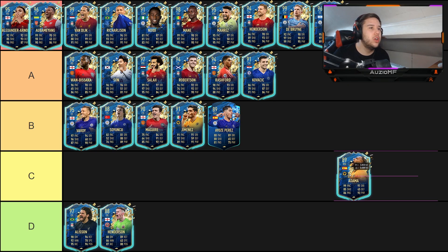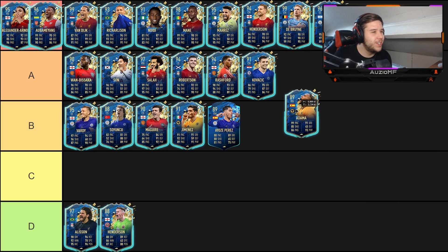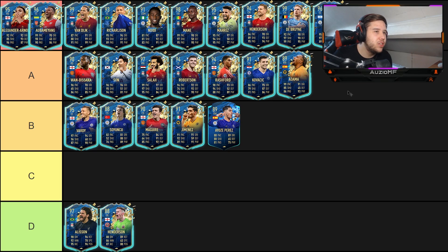Last up we have Adama Traore. Personally I'd put him up there, but we have to get into reality — he has a three-star weak foot, upgraded from two-star, which is always nice to see EA do. Shooting-wise unbelievable, dribbling-wise unbelievable, pace-wise ridiculous, physical stats ridiculous. He can actually pass with the weaker foot as well. But you're never going to be able to shoot consistently with that weaker foot. I can't put him on the same level as Mahrez, Mané, or Aubameyang — he's good, but not really, really up there. If your player pick options are Adama, Soyuncu, Vardy, or Robertson, I personally would go for Adama.